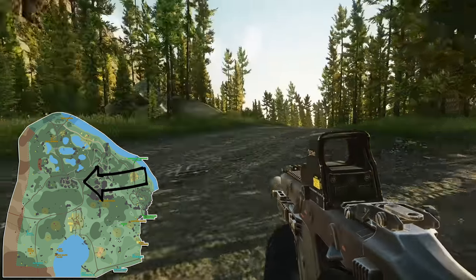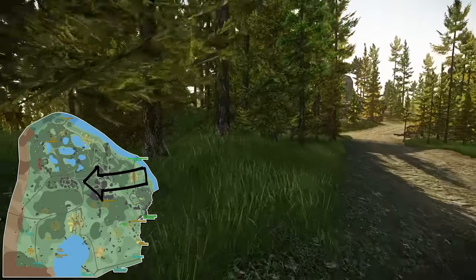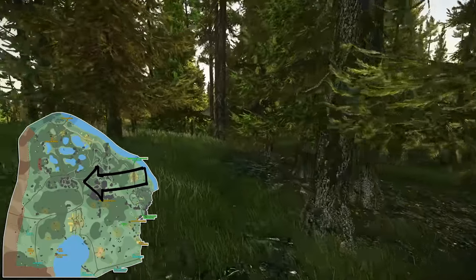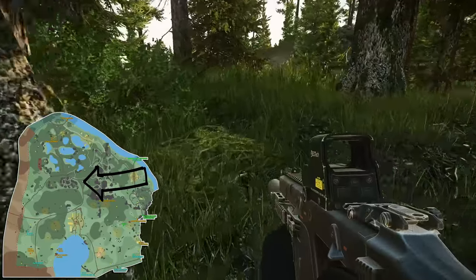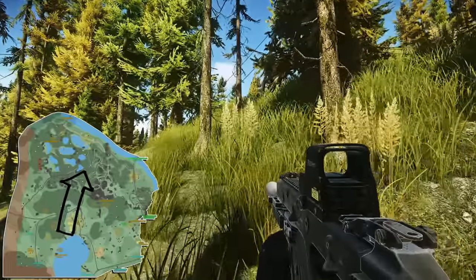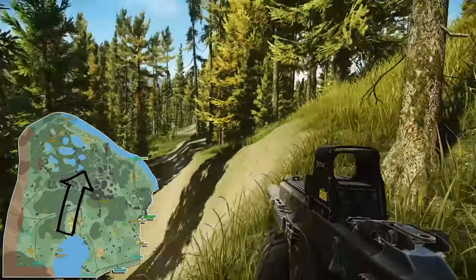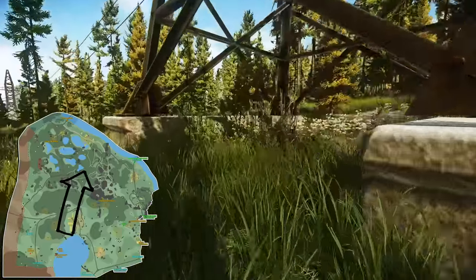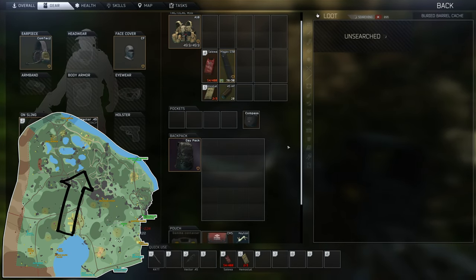For number 10, this is located northwest of the mountain stash. It's like a triangle intersection, kind of similar to where number seven was. In the middle of that intersection, you'll just find the stash in between all the trees. For number 11, you want to head north from where number 10 was located until you hit the power lines, and you'll see the big cliff dropping down into the lake area. Underneath the power lines pylon, you'll find the hidden stash located there.